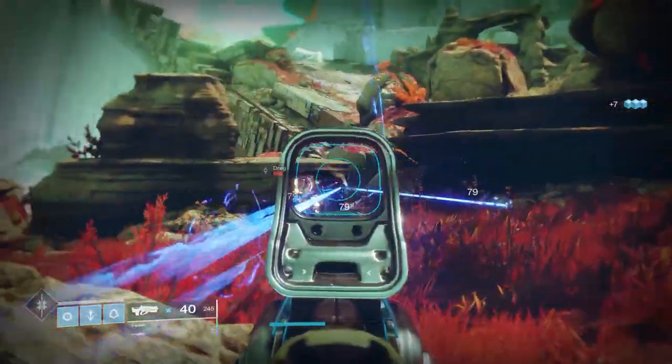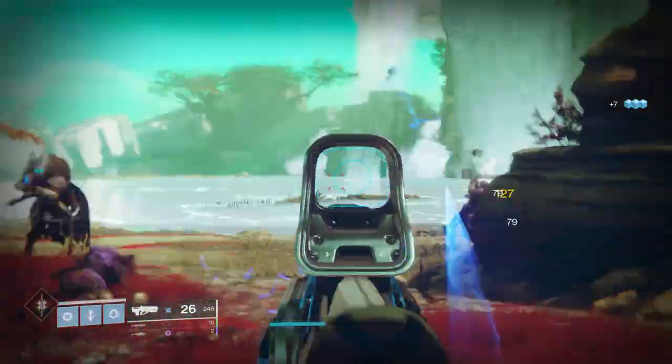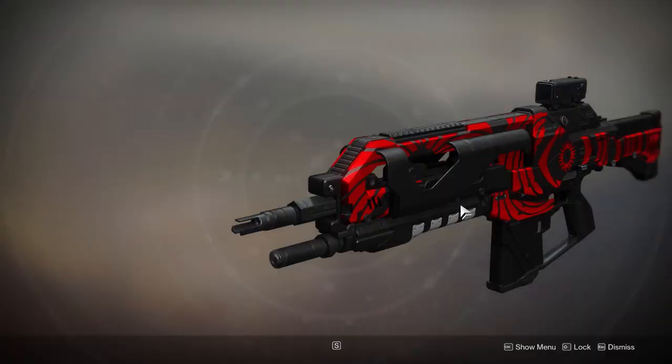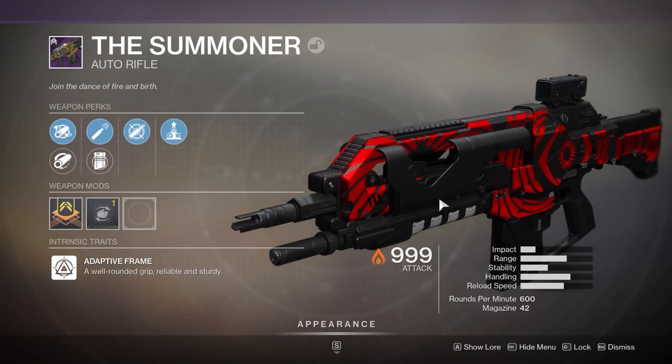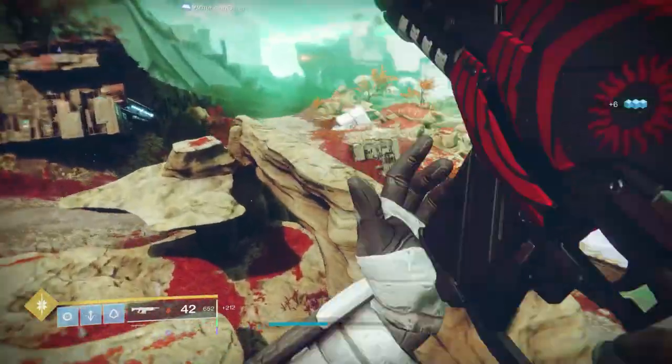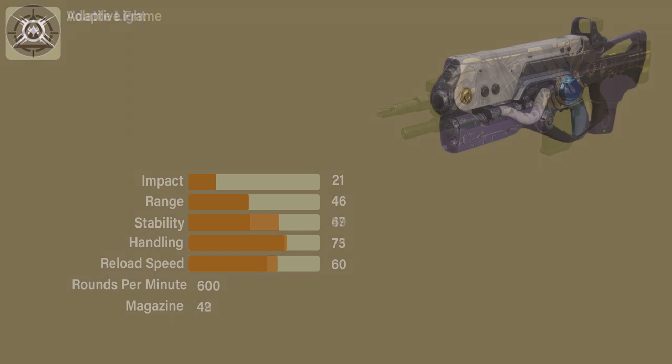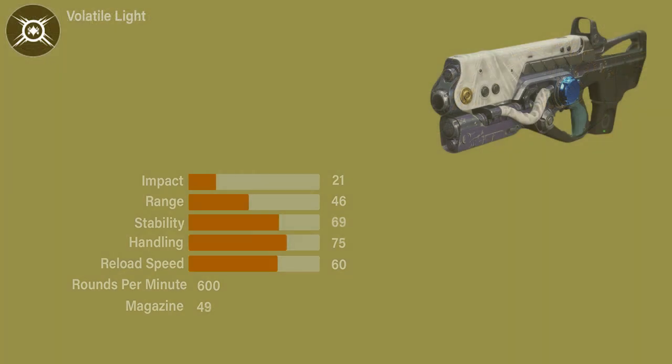Over the last couple of weeks, Hardlight has proven that 600 rounds per minute auto-rifles do have a position in the meta. The Summoner also fits this archetype and drops from Trials of Osiris. The stats on the weapon are more or less the same as Hardlight, with Hardlight having the advantage in stability.